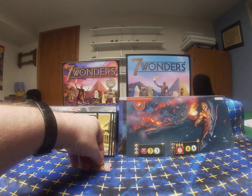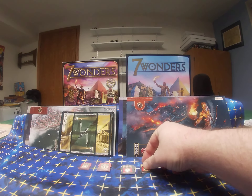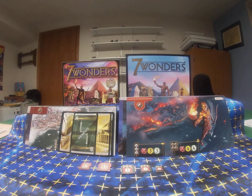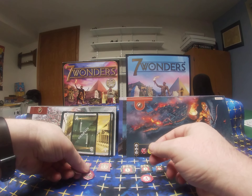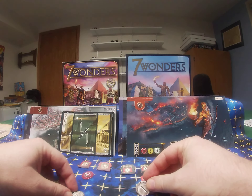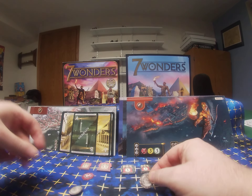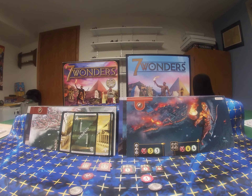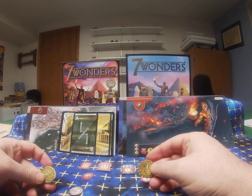The military symbols are the same size but different colors - the old version was red, the new version is black. The minus sign is also slightly different. The coins are almost the same and did not change much if at all.